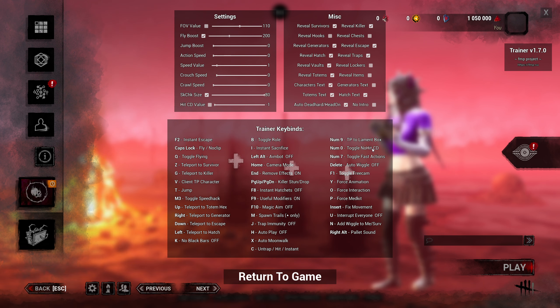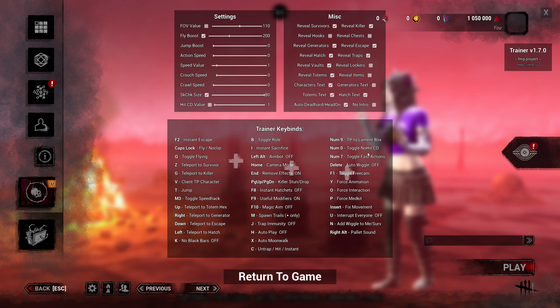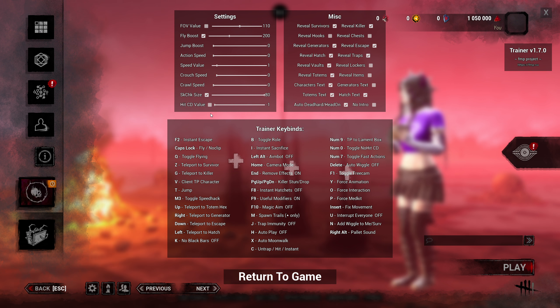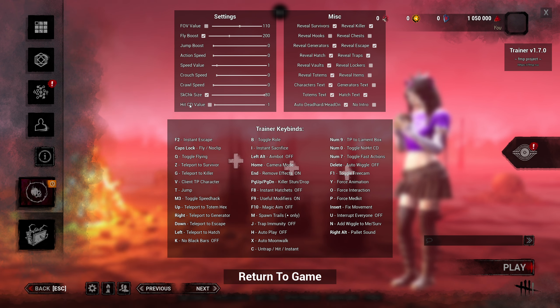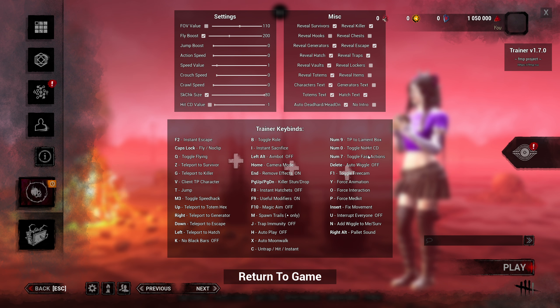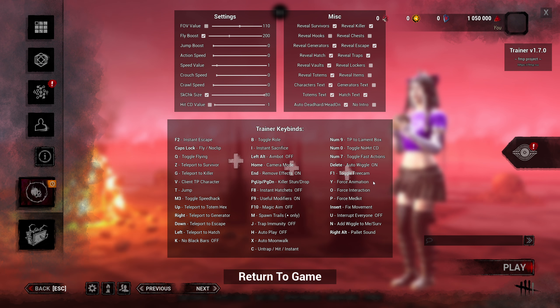Toggle no-hit CD — this looks like it corresponds with the hit CD value, and sounds like a killer thing. Delete is auto wiggle — I'm going to make sure auto wiggle is on so when the killer picks me up I'm automatically wiggling and hitting skill checks to get out.